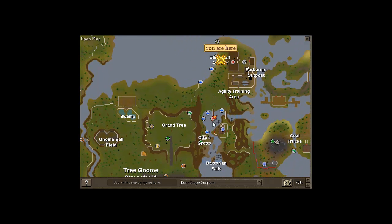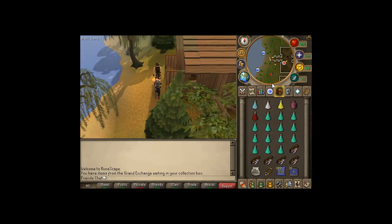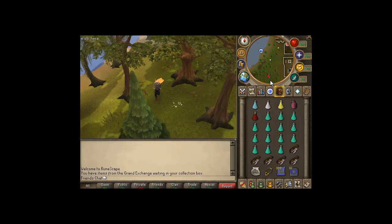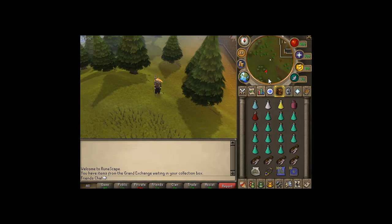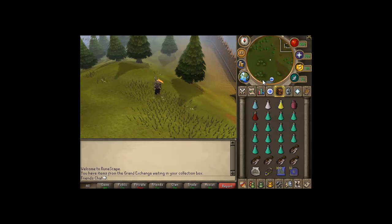If you cannot access the Whirlpool yet, go down to Otto's house, talk to him, and then you're going to want to cut down a log and catch on fire with the Longbow, or fish Barbarian-style right there. Then head south until you get to the Whirlpool. Note that you cannot have your Familiar summoned before you enter it, so you have to wait until after you're inside to summon your Bunyip.